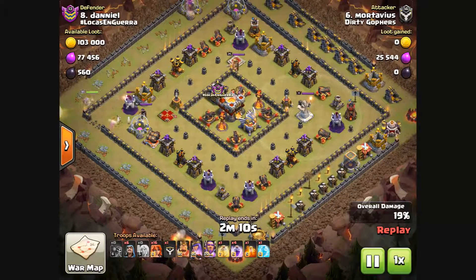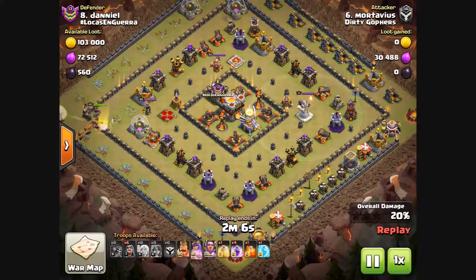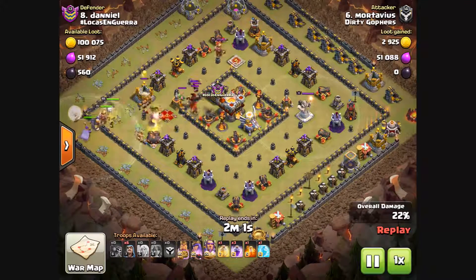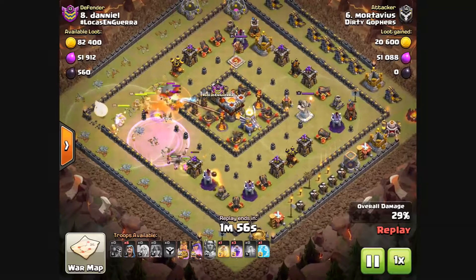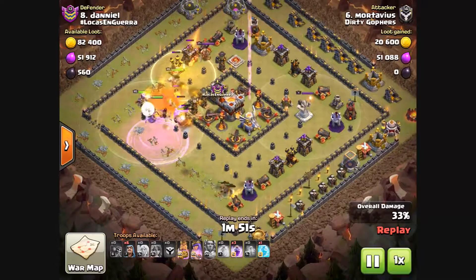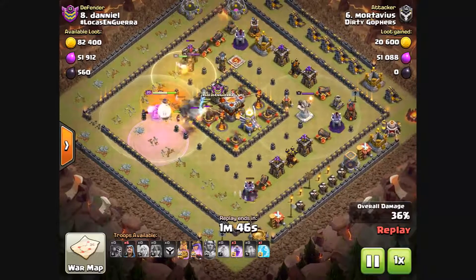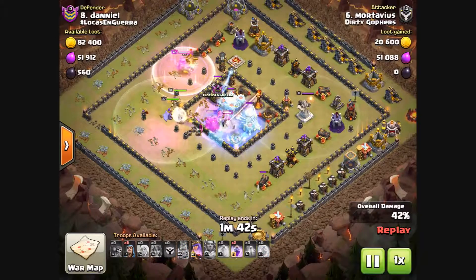Good break in here, and then we want the queen to go inside — which she did in the beginning — and in with the valks. That triggers the CC, which points it down from there. The queen's going to come up and help out, and we've got a transfer of healers onto other troops. There's a golem in the middle.